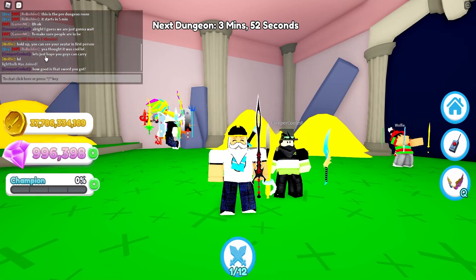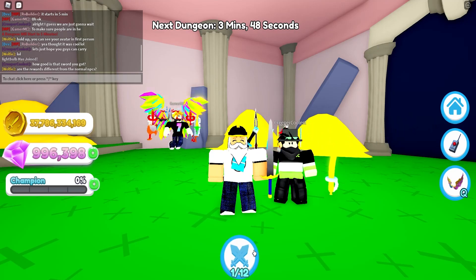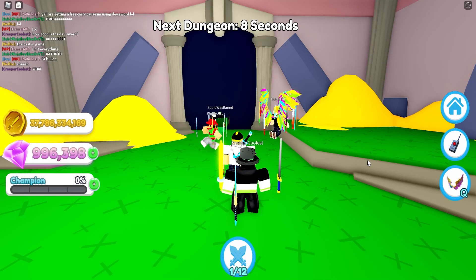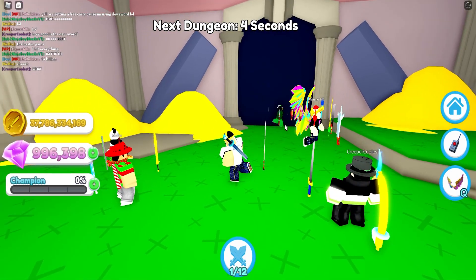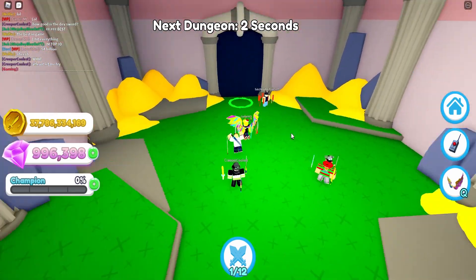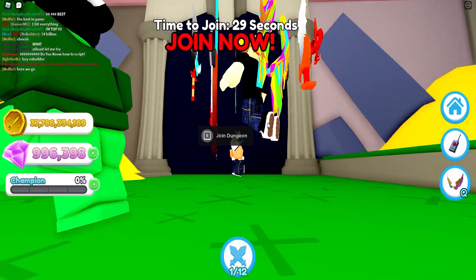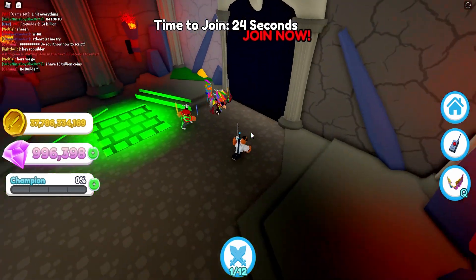Someone in the chat says 'let's just hope you guys can carry.' I think I'll be able to carry. All right, guys, with only seven seconds left we're about to check out these dungeons. We've got a few people in here ready to go. Here we go — join now, you just come over here, press E, and now we are in the dungeon.